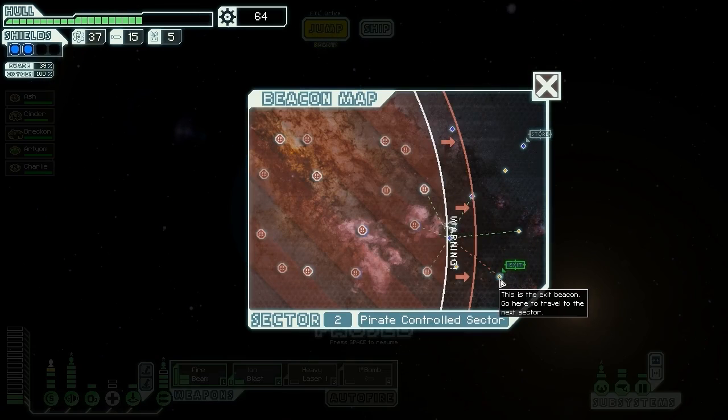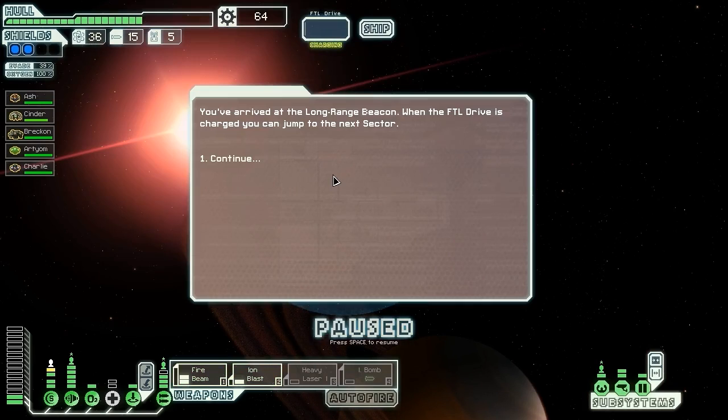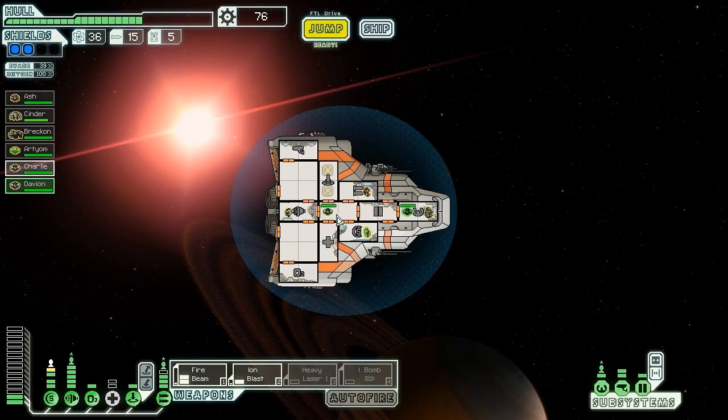We head over to the exit and try to recover. At the Long Range Beacon the FTL Drive is charged and we can jump to the next sector. We arrive near a damaged dilapidated space station with faint life signatures. We board to look for survivors — human corpses are scattered across the station. We find a lone survivor locked in a storage closet and quickly retreat with them, getting 12 scrap and Davian, a human. Not as cool as the rockmen. We now have two humans for boarding actions, but they're not going to be as effective as our lost rockmen.